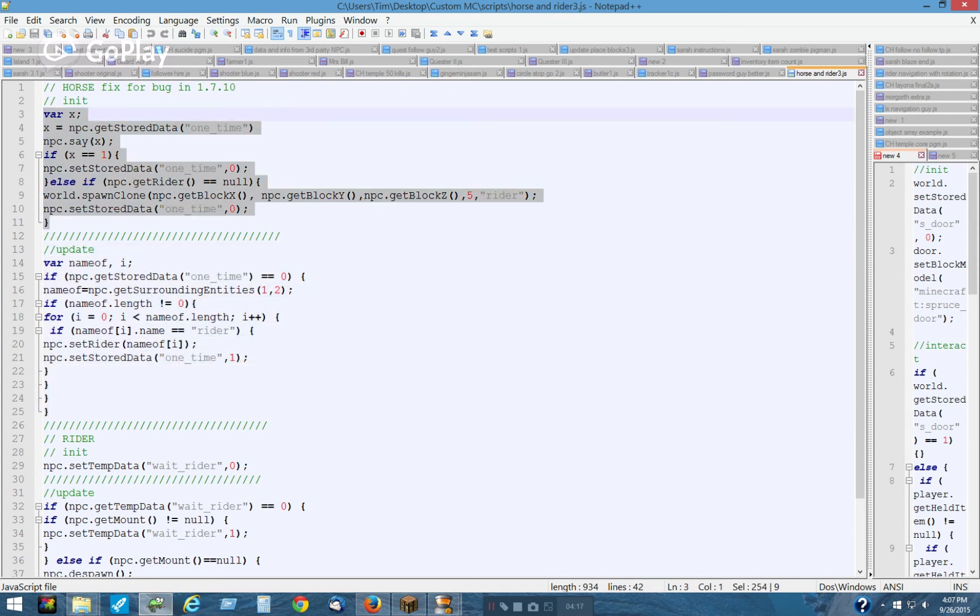This goes in the update tab. This goes in the initialization tab. So when the horse is spawned and initialized, he will spawn the rider. And when he spawns it, the update tab will check for the rider, and it will set the rider as a rider using the set rider command.